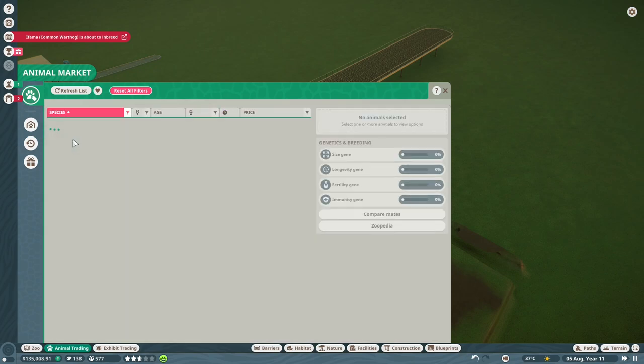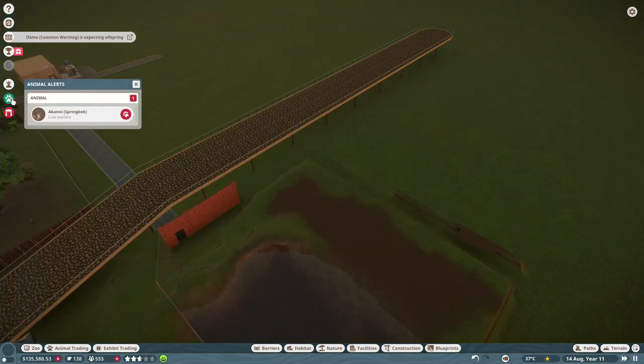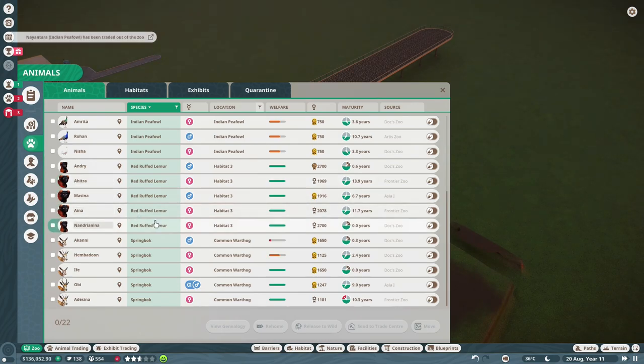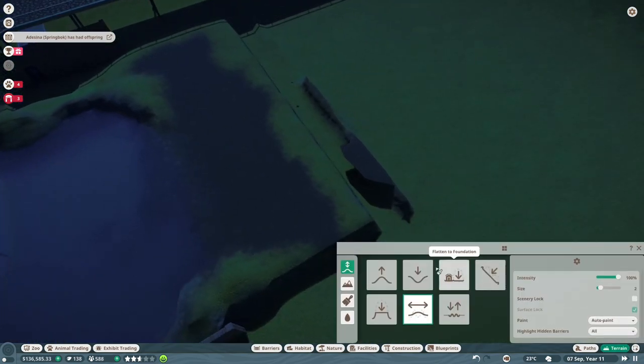If we go to animal trading and double check those ones - can we now get a female for a decent price? Still not at all - that is just weird. We've got some new lemur babies - people like them quite a lot. There's a new one - should probably get rid of this one. Some more offspring over there. Let's continue our build.